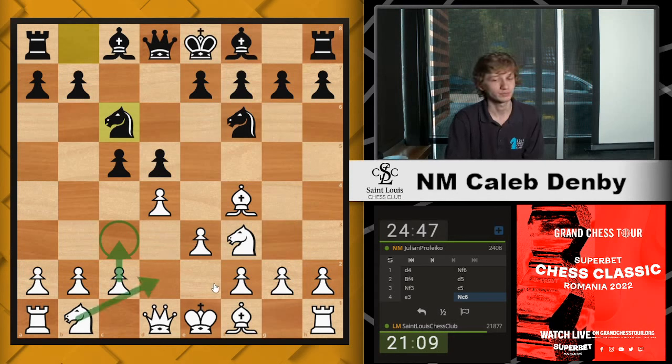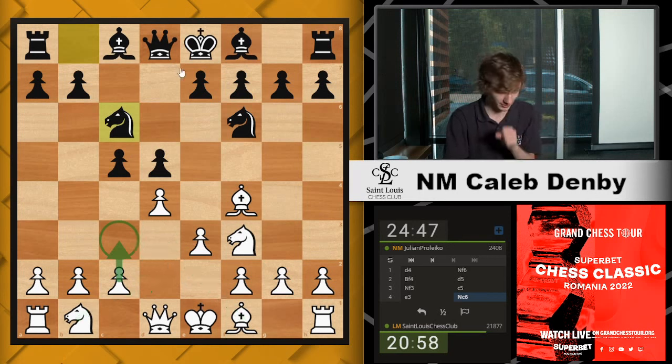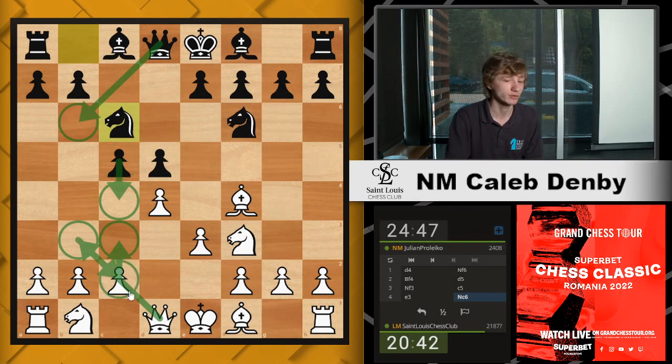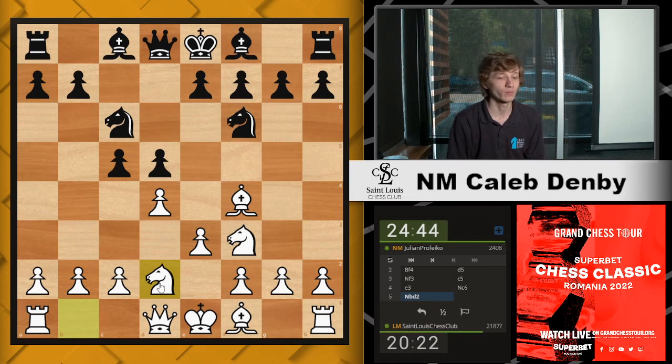Knight b2, bishop d3 — all seem like normal moves. There's a London expert in the chat pointing out a useful line: if c3, Qb6, Qb3, then there's this annoying line with c4. It's not really normal for Black to give up the pressure on the center, but in this case there's tactical justification. When we move our queen back, there is this bishop f5 move attacking our queen. If you're not following: c3, Qb6, Qb3, c4, Qc2, Bf5 — now that bishop is hanging. If you take it, then Black takes on b2 and our rook is sort of trapped. So we're going to avoid that line by developing our pieces.